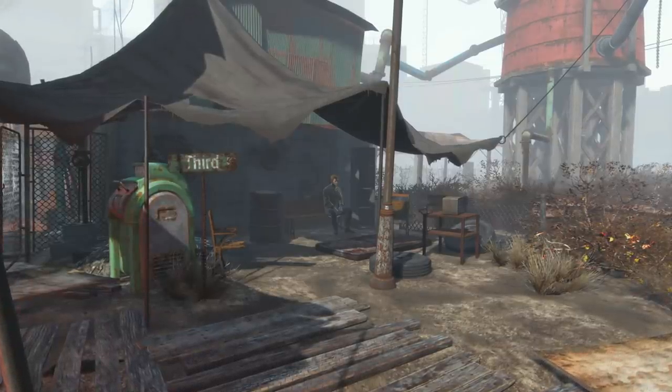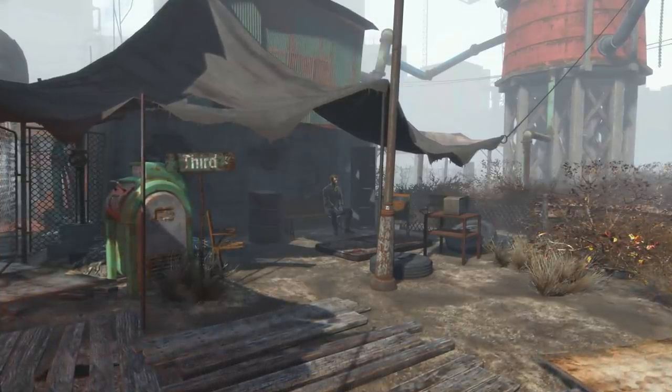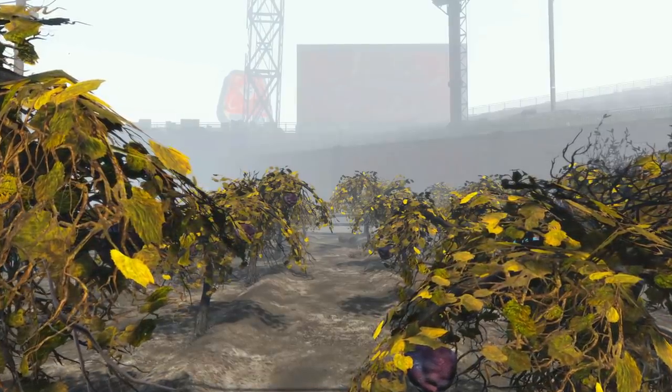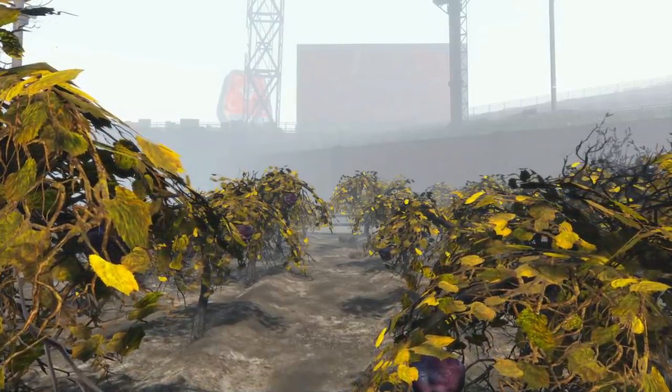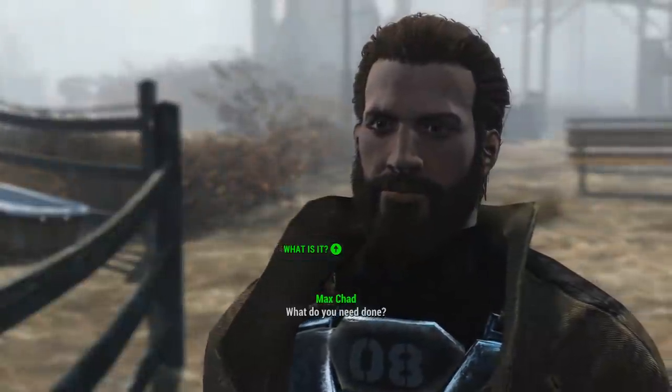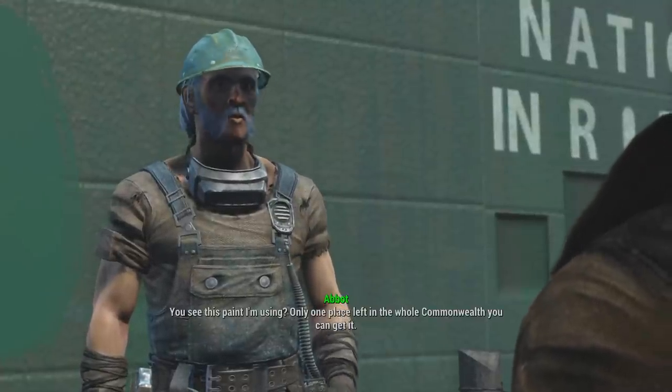In Fallout 4, the most significant settlement we can find is in the remnants of Fenway Park, Diamond City. Among the multitude of side quests we can find here, one can change 200 years of tradition if done improperly. Speaking with Abbot at the wall, we can start the quest Painting the Town.